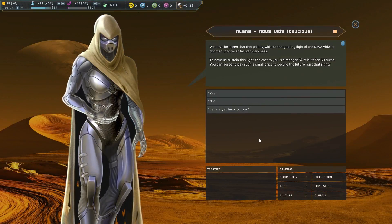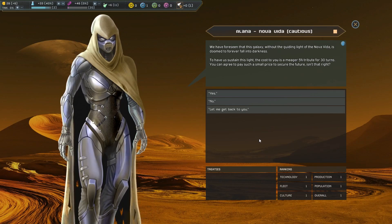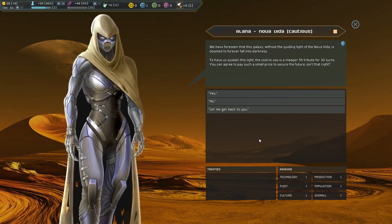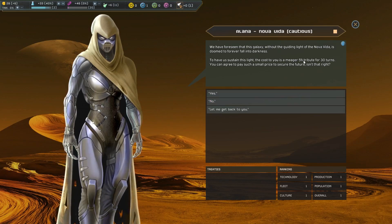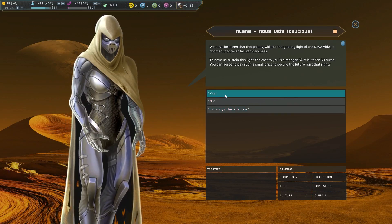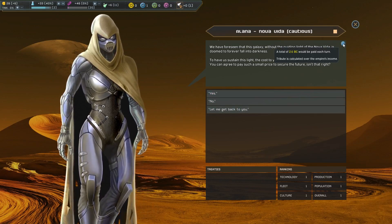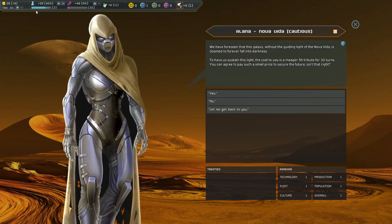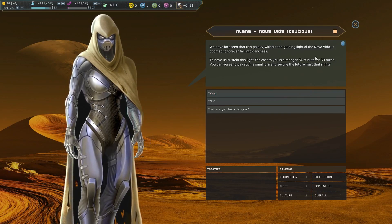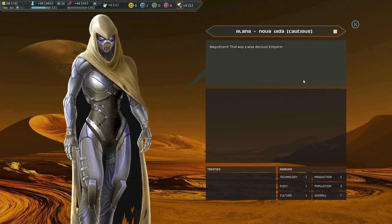Nova Vita says: 'This galaxy without the guiding light of Nova Vita is doomed to forever fall into darkness. The cost for you is a meager five percent tribute for 30 turns.' Five percent of not much is not much, so I'm going to go yes — I really like these guys, they're coming first in everything. Your total of 2.6 BC would be paid each turn — not very much in the grand scheme of things. Tribute is calculated over the empire's income, so we'll do that for 30 turns. That way we keep them on side and have that much time to become more powerful.